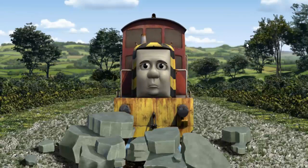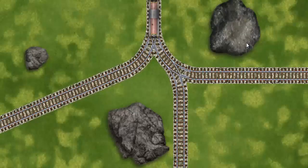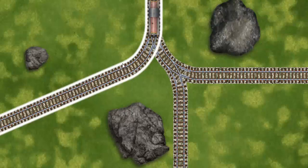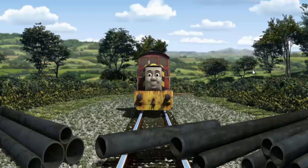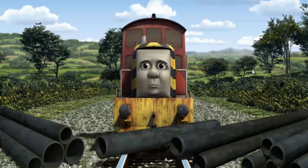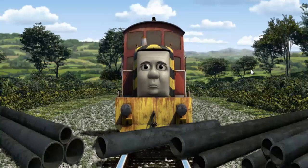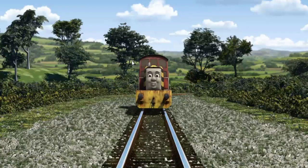Suddenly Salty had to stop. He would have to go another way. Show Salty the track that goes nearest to the smallest rock. Salty was on the wrong track. He would have to go another way. Show Salty the track that goes nearest to the smallest rock.